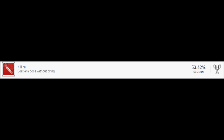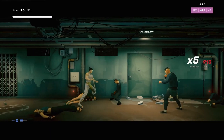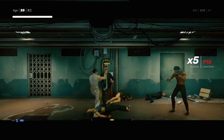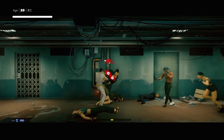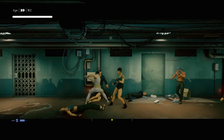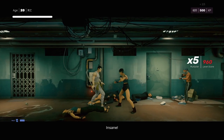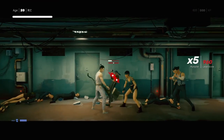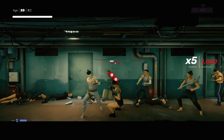Kill Nil is to beat any boss without dying. Once you have the basics down, this task will seem much easier than you think. The best boss to do this with would be the first one you encounter in the slums. Stunt Master is to climb over things in your environment 30 times — tables, desks, etc. Just press X next to a table and you will vault over it. This should come naturally, but if not, just cheese it by the nearest table once all enemies are defeated.